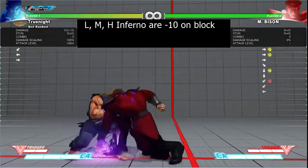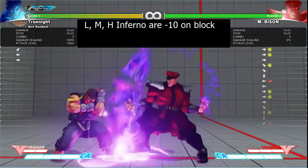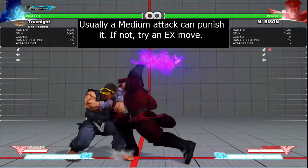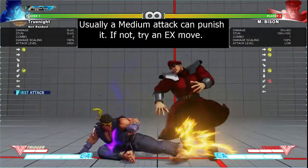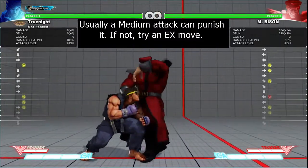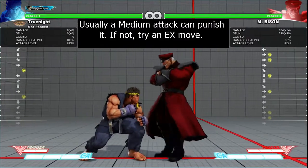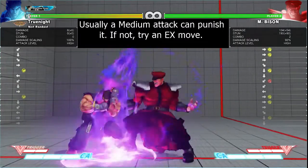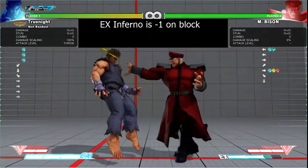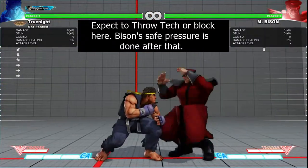Inferno is the next easiest one to deal with. Medium Inferno is typically cancelled into from Crouch Medium Punch. The point is that Medium Inferno is minus 11 on block. Even at its best placement, Medium Inferno is very easy to punish with a medium kick or medium punch, whichever is sure to reach. If that same move happens to link into a combo, even better. You don't really need to worry about light or heavy Inferno, since they are just as bad and hardly ever used.